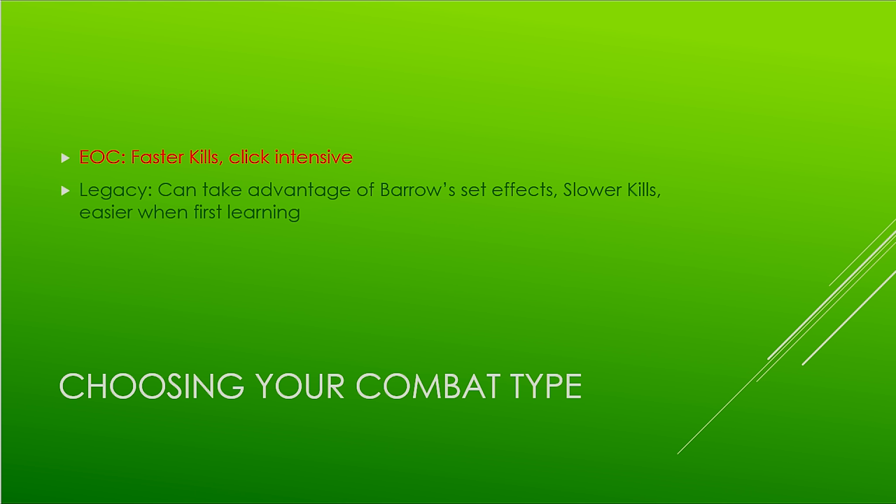In terms of choosing your combat type, EOC is the preferred method. You get faster kills, which means you use less food and less supplies overall. It is click intensive, but when you're learning with Legacy it lets you focus more on the mechanics, which is an advantage. Despite being able to take advantage of Barrows set effects on Legacy, it's definitely more worthwhile to learn to kill this boss using EOC.